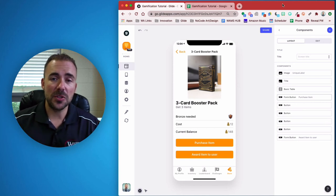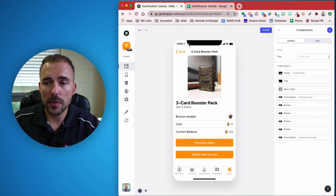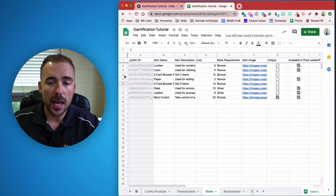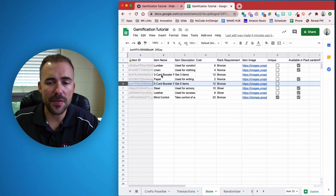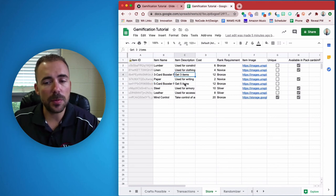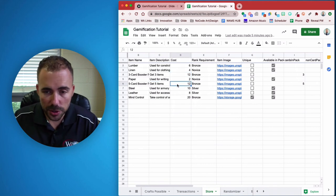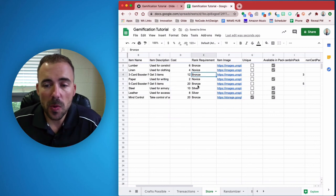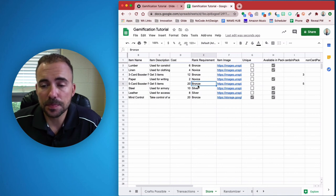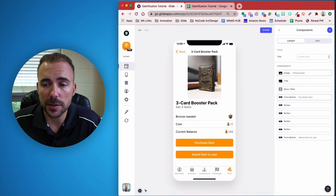The very first thing we have to do is build in our card packs. So I went to the store — the shop in our spreadsheet — and I created a three card booster pack and a five card booster pack. I have some item names, descriptions for 'get three items' or 'get five items,' and I have the cost here.